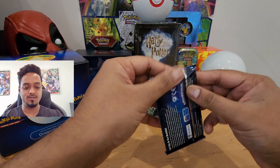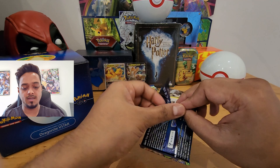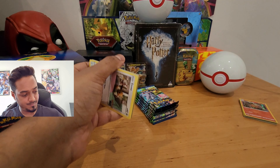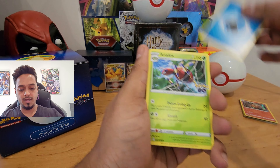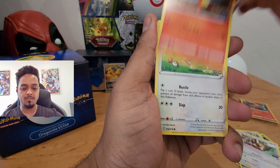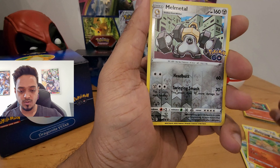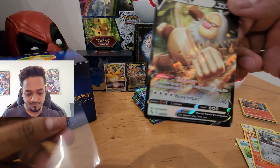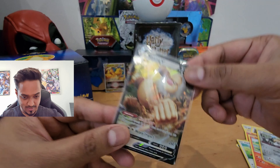The pull rates are actually really good, so I'm hoping to get something by the end. Second pack: energy, Aridose, Steelix, Xatu, Eevee, Charmander, Aipom, Bulbasaur, Nidoqueen, reverse holo Melmetal, and a Slaking V. It's an okay pull — nothing too special, but still kind of good.